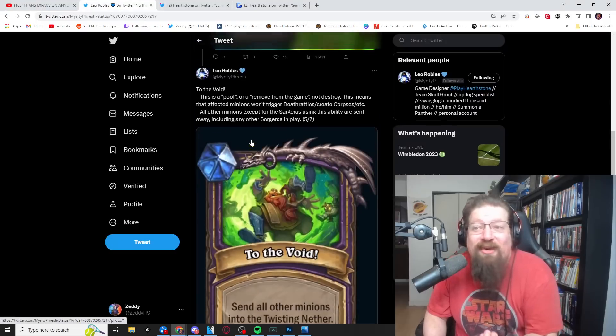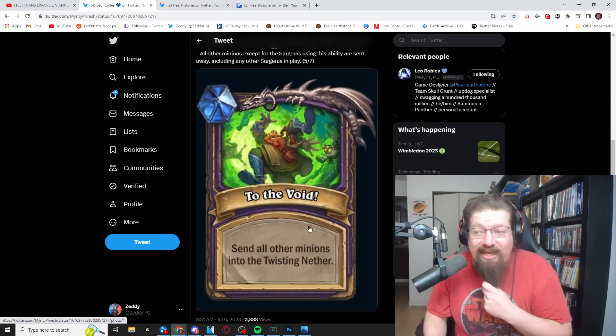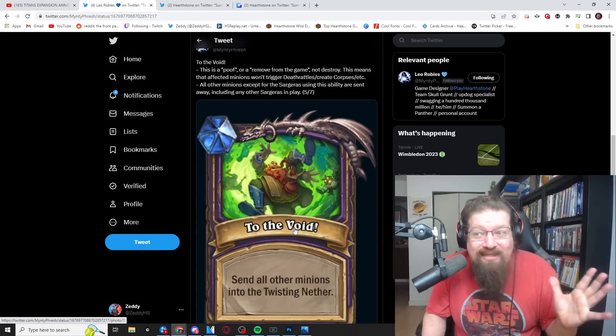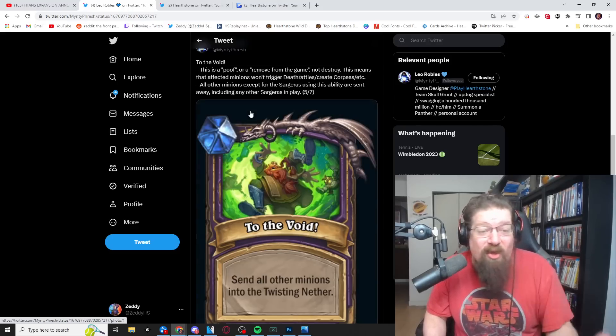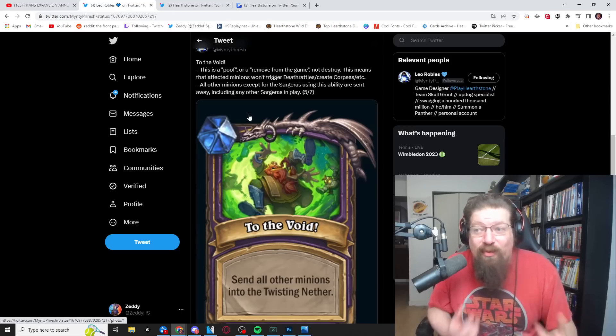The clarification I want to make on Sargeras was made by Leo, one of the devs on the Hearthstone team. Basically, 'To the Void' is one of the abilities on the card, and it's not just like a Twisting Nether effect - it's also like a poof effect. This is a poof or remove from the game, not destroy. That means affected minions won't trigger deathrattles, create corpses, all that. So it's even better than Twisting Nether. That's really darn solid.